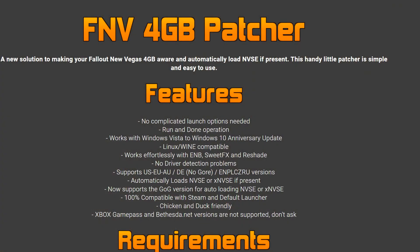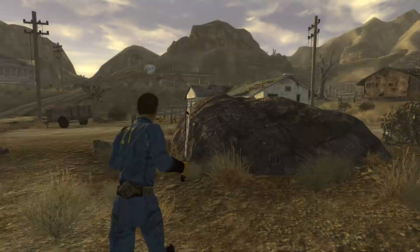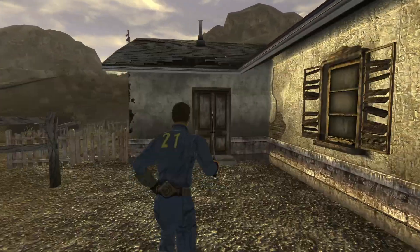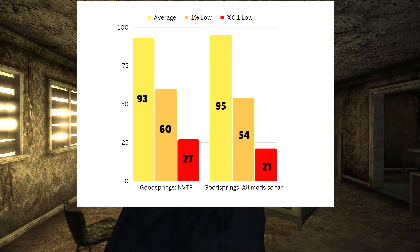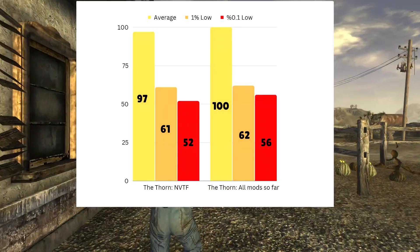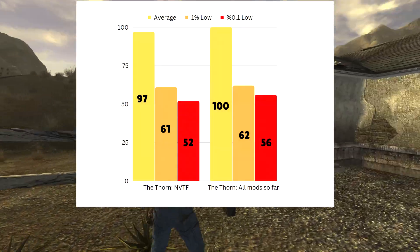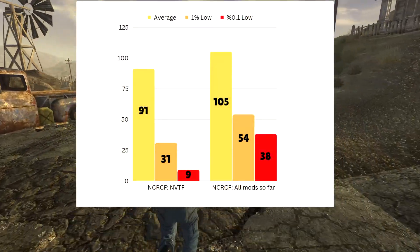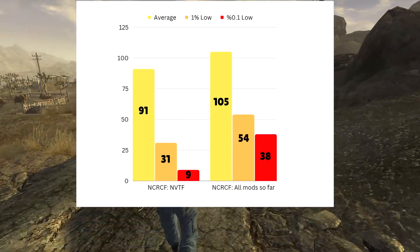To get New Vegas Anti-Crash working, we're going to need to install the Fallout New Vegas 4GB patch, which lets the game use the full 4GB of RAM that 32-bit applications are allowed to use. If you're using the GOG version, there's no need because the GOG EXE already comes with this fix pre-installed, but the Steam version does not. After installing this batch of mods, I did another round of benchmarks and didn't find much improvement overall. In the combat test, the 1% and 0.1% lows were higher, but the fourth benchmark was still stuck at 50 FPS.